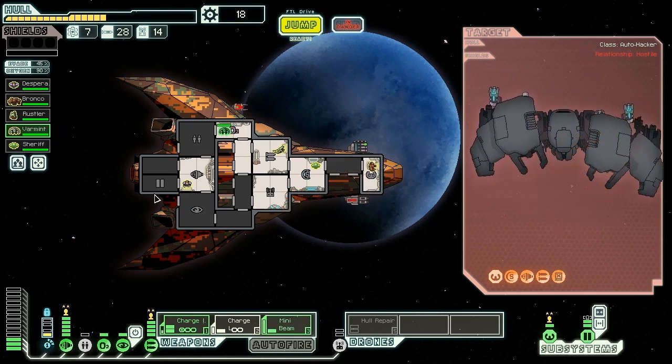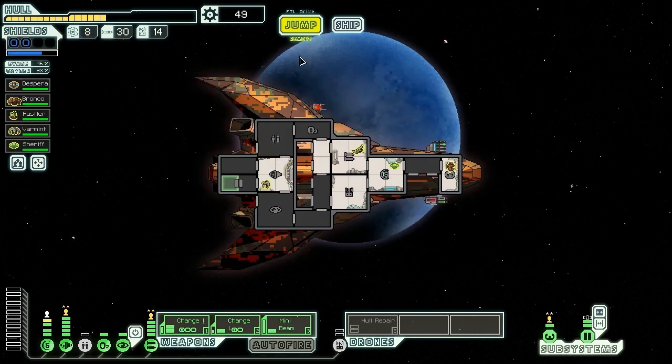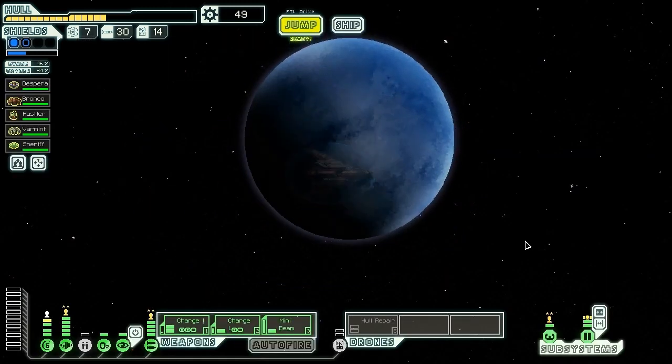Get Varmint back in the doors. Ship explodes, giving us one fuel, two missiles, and 31 scrap. That'll do. We are going to keep saving our money — we need to get ourselves higher level shields in a hurry. Distress beacon it is. Let's go see what these guys want, and see if all of our various different races of crew will be able to help us.